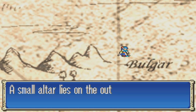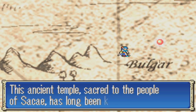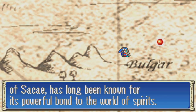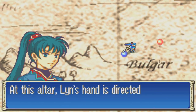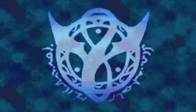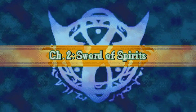A small altar lies in the outskirts of Bolgar. This ancient temple, sacred to the people of Sakeh, has long been known for its powerful bond to the world of spirits. Before starting their journey, our travelers come here to pray for their well-being. At this altar, Lin's hand is directed to a grand inheritance. Chapter 2: Sword of Spirits.